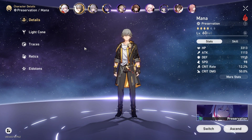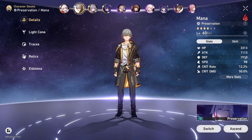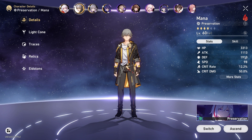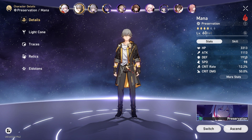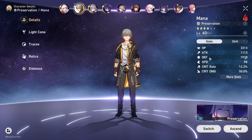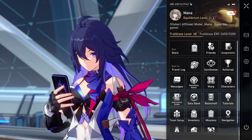Thank you for watching. A recap: on Fire Trailblazer Preservation — HP, defense, and attack are his main stats. Crit rate, crit damage, and speed are secondary. He is a tank. You can build him however you want, but I like my guys to be very bulky — as you can see, he has almost 2k defense. Thank you for watching, this is a quick video on how to build him. Have a wonderful day!